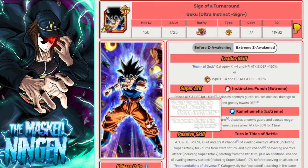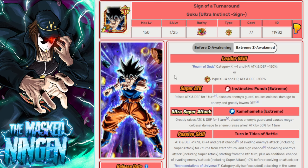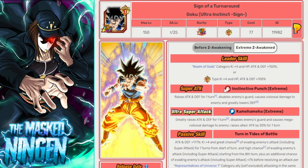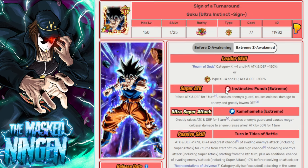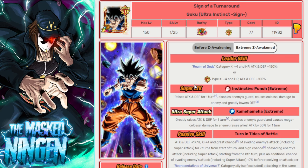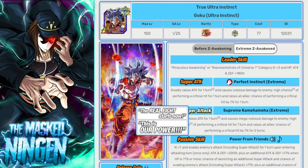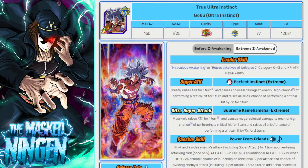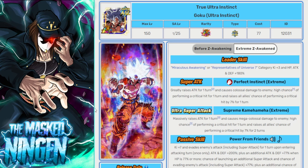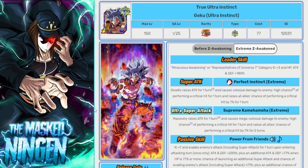Then we have UI Goku — more so for JP because he's STR, he has an EZA, and he is on Miraculous Awakening and of course Super Heroes as well. So he will go on Beast Gohan's team. And of course there's the AGL UI Goku that also has his EZA on JP and is in Miraculous Awakening and Pure Saiyans. Those two together will be an absolute ridiculous combo.